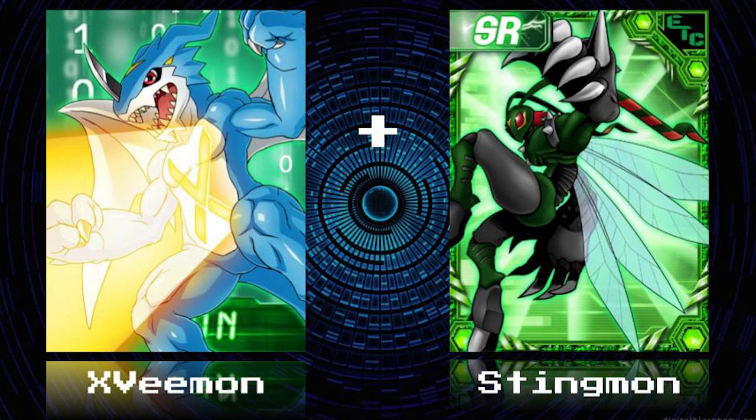Why does he have an X that shoots light? He's XVmon. But like— that's legit the reason, because he's XVmon, and the other evolution of Vmon is Vidramon, and does not have an X. Is it like a laser, or is it just light? It's a tattoo that shoots a laser.